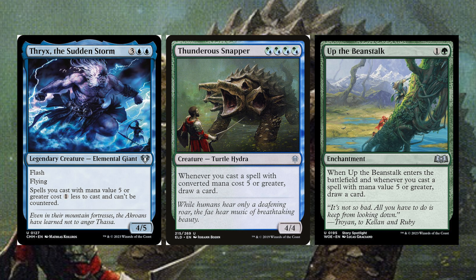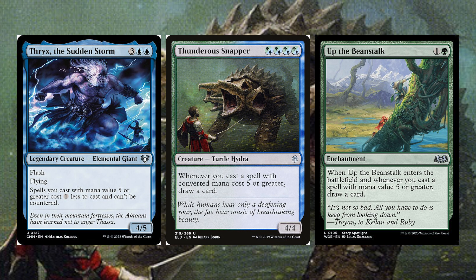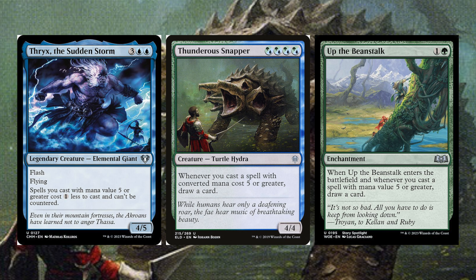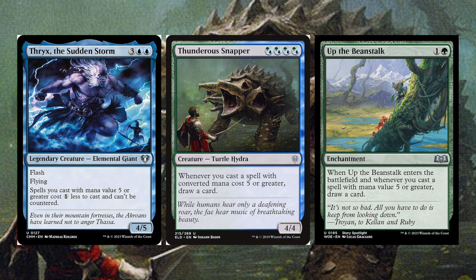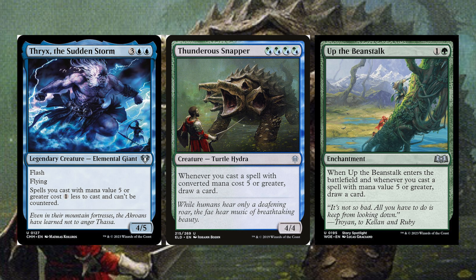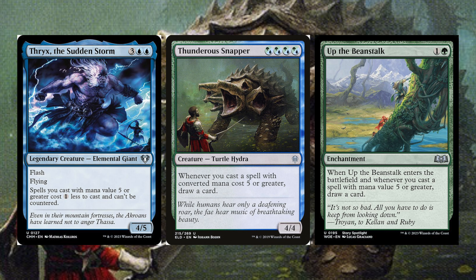Thunderous Snapper is a hybrid green-blue creature, a Turtle Hydra — whenever you cast a spell with mana value 5 or greater, draw a card. Another great way to gain additional benefit alongside Helga. Up the Beanstalk is probably one of the best cards that came out recently — 1 and a green enchantment. When it enters and whenever you cast a spell with mana value 5 or greater, you draw a card. Very cheap, can give you a lot of value, and works perfectly in this deck.